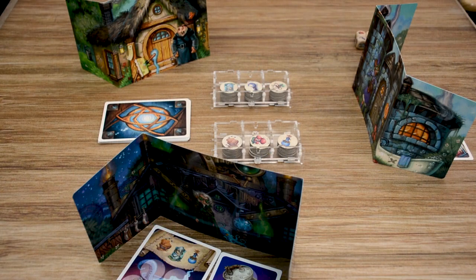Tricky Druids is played over an undefined number of turns. Starting with the first player and moving in a clockwise manner, each player will continue taking turns until the endgame condition is met, which is that one player has brewed the required number of potions. In a two-player game this is four potions, in a three-player game it'll be three, and in a four-player game it'll be two potions. The first player that accomplishes this will be the winner and named the friendliest druid among you.